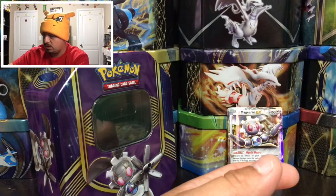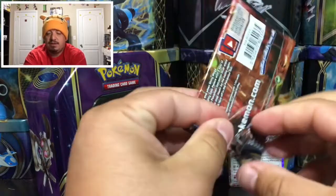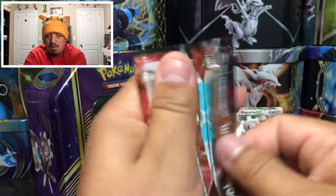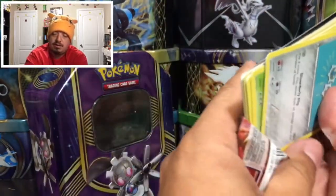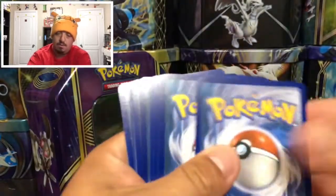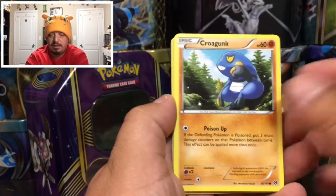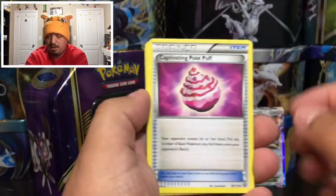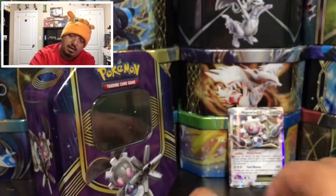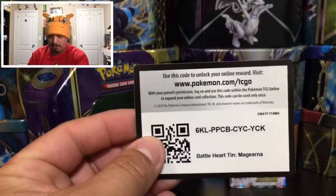Here is a Steam Siege pack with a BREAK Evolution on the front. Let's get this open — come on. Here is the code card, free for you guys. One, two, three, one and two. We have a Clink, a Tangela, a Krokorok, a Shellos, a Manaphy, a Captivating Poké Puff holo, a Lucario, an Elite Trainer — that is the reverse holo — and a Bastiodon, the rare non-holographic card. Here is the TCG code card for you guys — hope you pull something very cool.